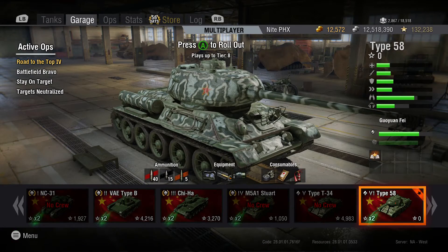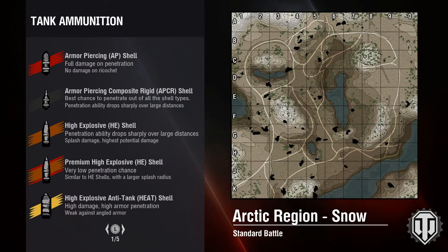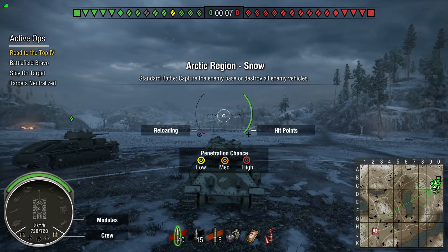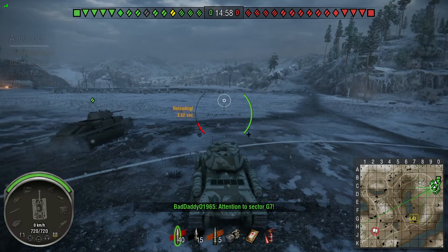Hello everybody, welcome back to World of Tanks Xbox Edition. I am Knight in Phoenix. Today we're taking out the Type 58, Chinese, Tier 6 Medium Tank. This is the very first game. It is stock. The map is Arctic Region Snow. Standard battle. We are top tier.